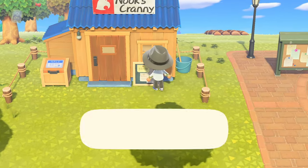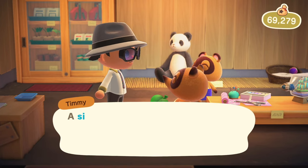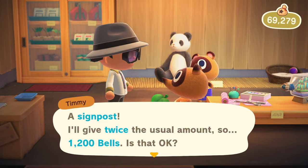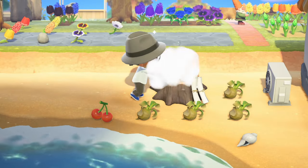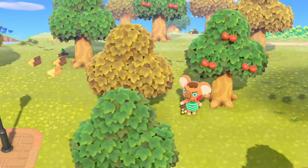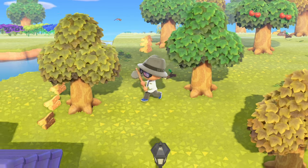Each day Nook's Cranny will have hot items listed on the front board, which allow you to sell things for twice their value. Check to see that you know the recipe, and if you do, get crafting. You get the DIYs from your villagers, so be sure to visit them whilst they're home.